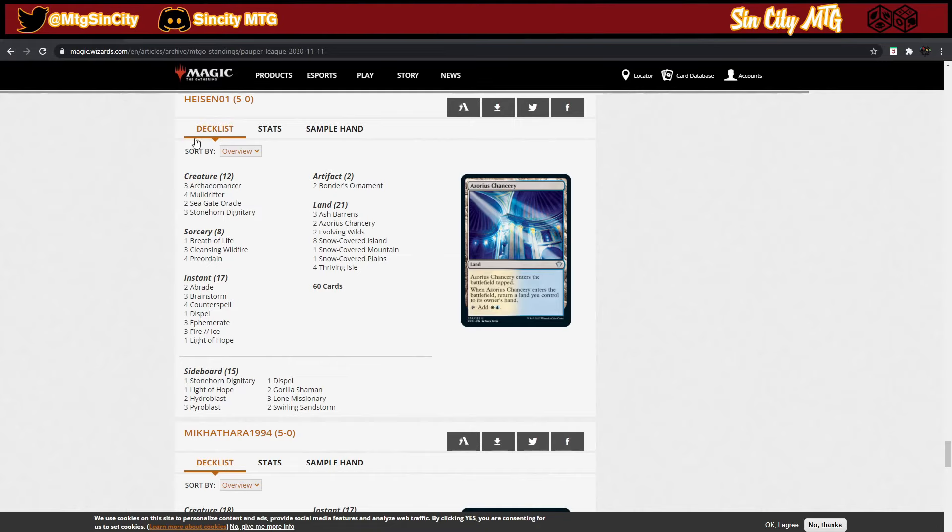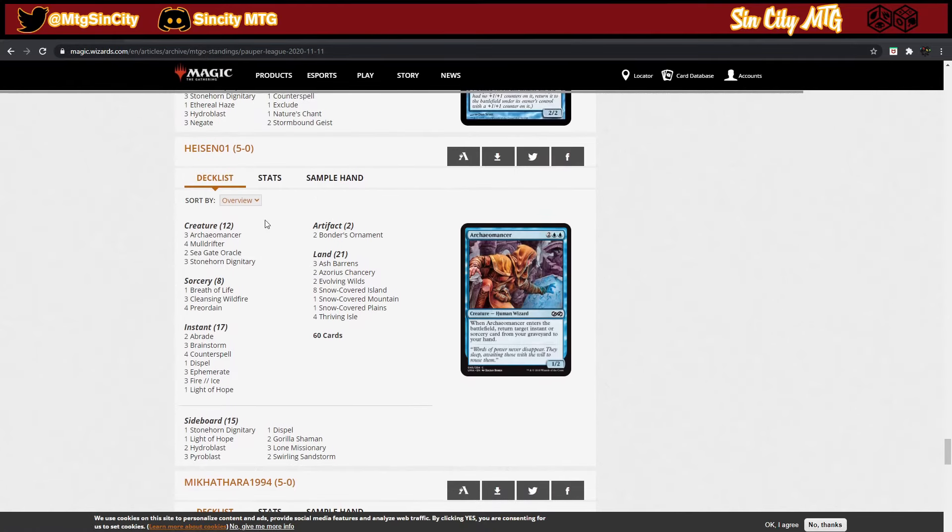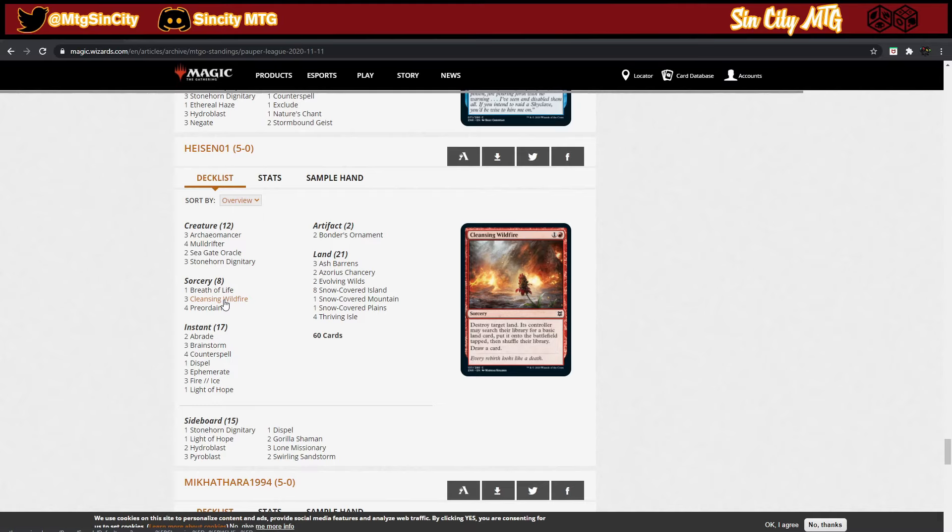Today we're going to play a version of Jeskai Ephemerate. This guy Helzen recently 5-0'd with this list. The reason why this list is so interesting is because it runs three Cleansing Wildfire main deck, which sounds super sweet. They play a little bit more control than midrange compared to other Ephemerate decks. They don't run a lot of early removal other than Fire and Ice and Abrade, but to slow down aggro decks they run Stonehorn Dignitaries.